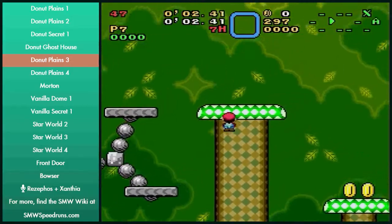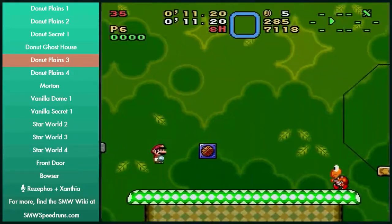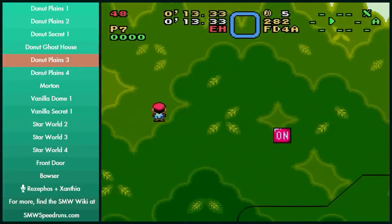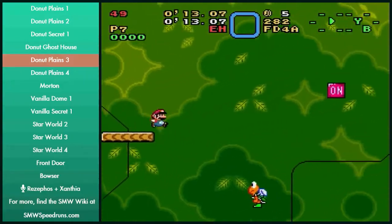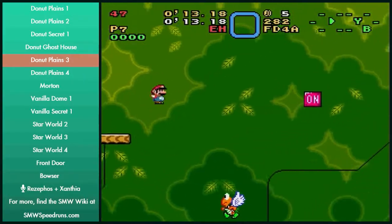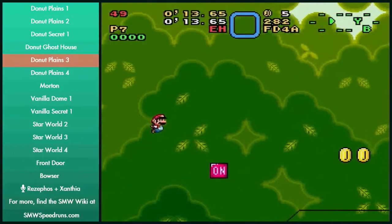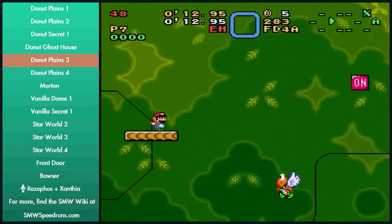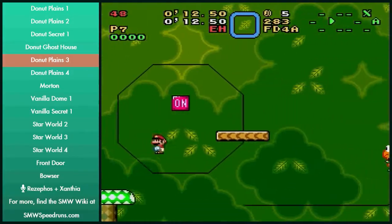That one seems to be a bit safer because the other one requires like a 2 to 3 frame jump. I got a 62 with it. Slow down for a few frames on that on-off block — it gives the platform a little bit of time to get a little bit higher so jumping onto that on-off switch is a little easier. What Rezzy is doing now is cloudless, which is a bit more consistent, but making sure you get onto that platform and jump at the right time to hit the on-off block is very important.